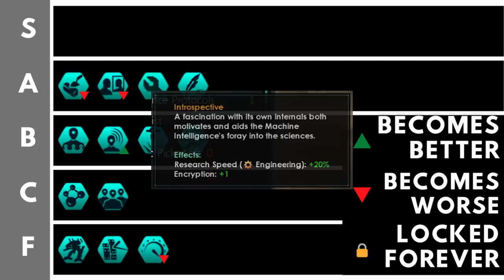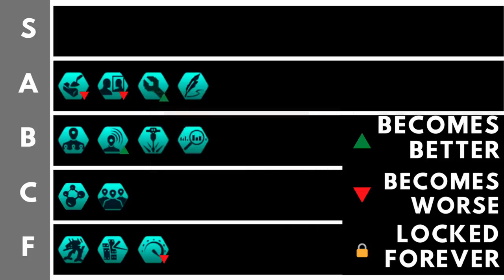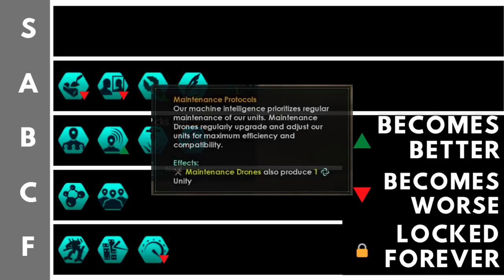Engineering technology is the best technology branch in the game — covering starbases, economic technologies, ship technologies, and entire weapons branches. The Introspective civic gives plus 20% engineering research speed and plus one encryption, making it very valuable specifically to machine empires who are engineering-based anyway. That plus 20% engineering research speed is really great, however as the game goes on and you reach repeatables it becomes progressively less useful.